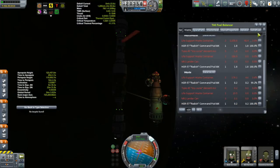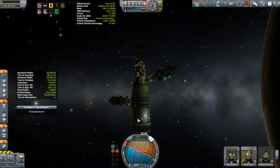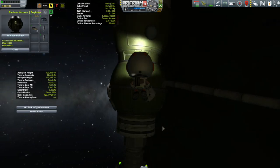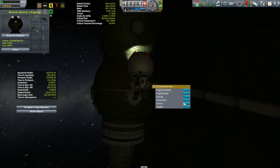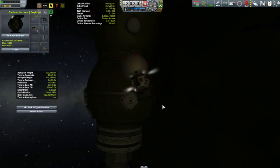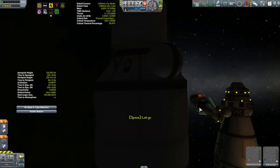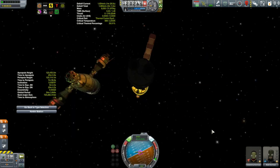Once all the resources were transferred over to the station, the Korion, and the Kegel — our lander — the fuel barge was undocked and de-orbited. Then it was a job to transfer each crew to their appropriate vessels. Bartner got the honor of detaching the Korion. But before we can depart, you may recall that during my Mun landing with the Kegel I hit the ground pretty hard — about 30 meters per second — and broke two landing struts.